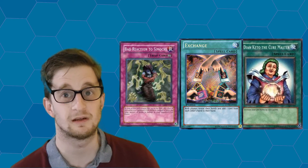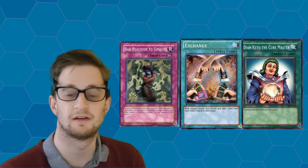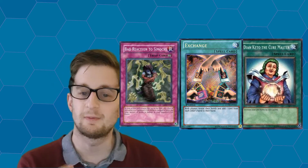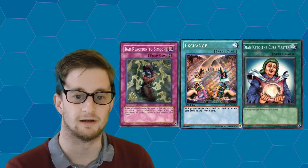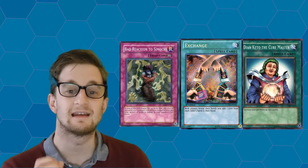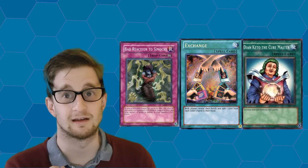Especially when you have a dumb CPU in quite a lot of the Yu-Gi-Oh! video games. When playing Tag Force specifically, if you have Simochi on the field as a continuous trap card and only Dian Kito the Cure Master in your hand, when you use Card Exchange, the CPU will use that Dian Kito the Cure Master, purposely hurting themselves. Now of course this sounds childish, but purposely leaving your opponent on 1,000 or less life points just so you can do this combination and they destroy themselves — it's oddly satisfying.